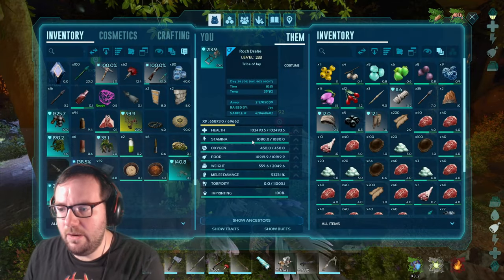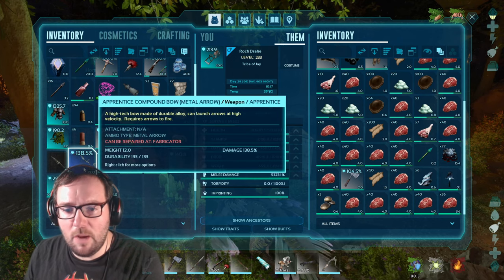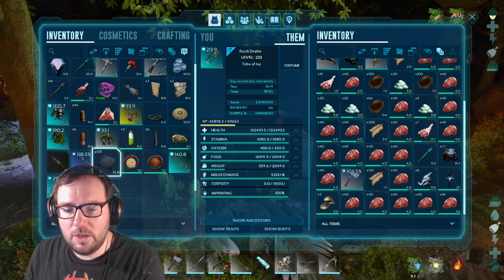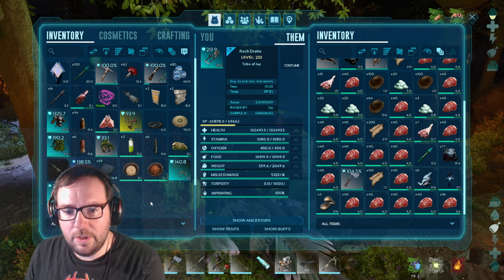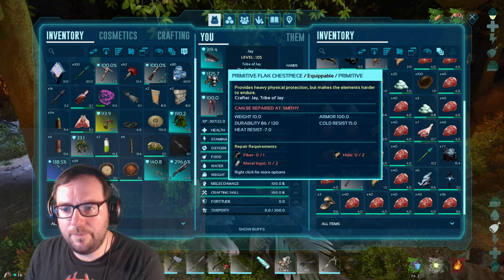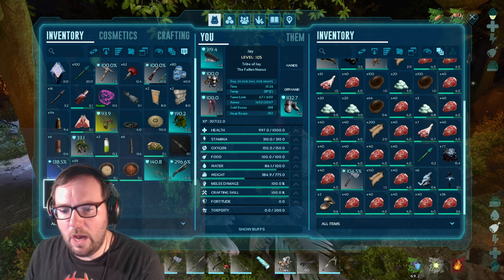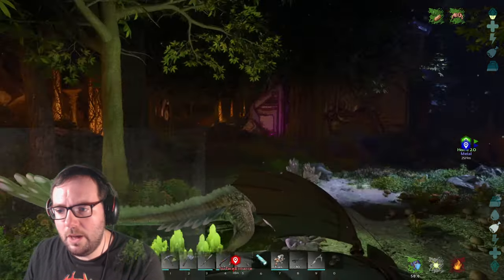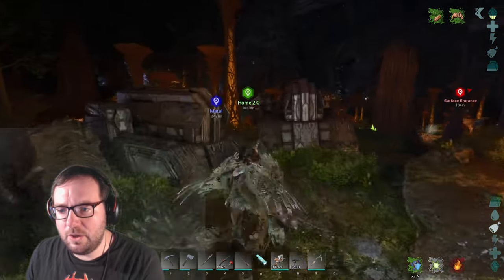We got the zeppelin here in case we need it. So from the surface run: we got a compound bow (really good), a shotgun (really good), some polymer, some ammo — overall really good loot. We got a better shirt too, though we're overheating either way so it doesn't make a difference. Let's get back home and end the episode.